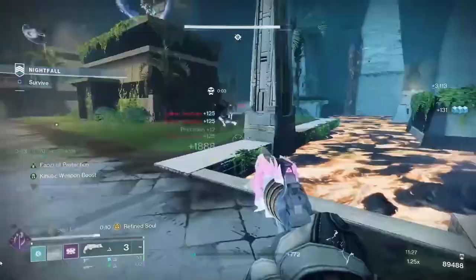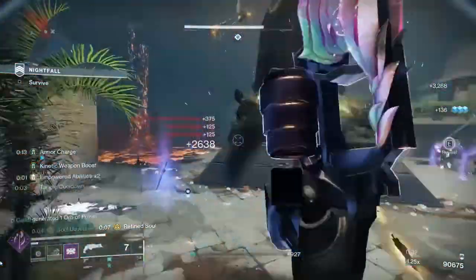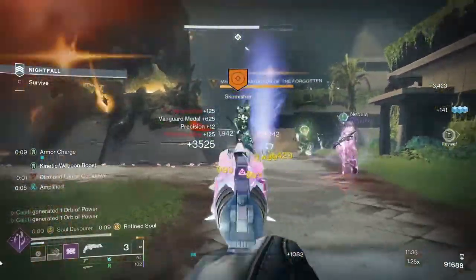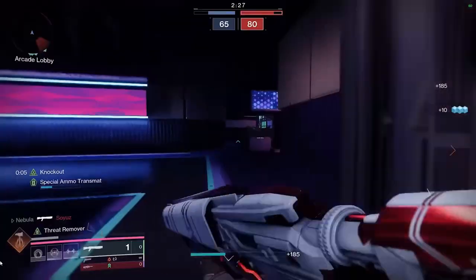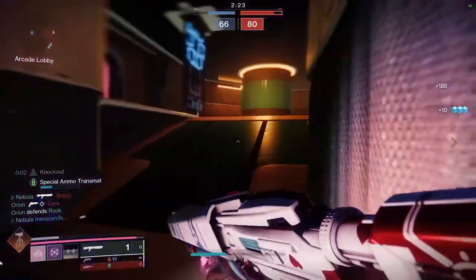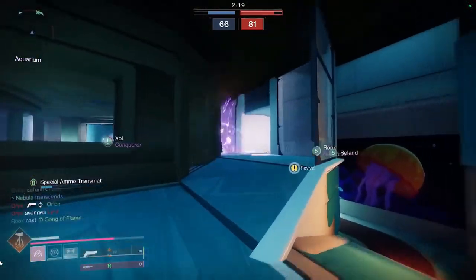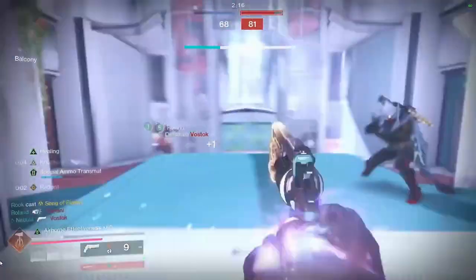That's crazy! And that's not all. When The Final Shape launches on June 4th, the campaigns for Shadowkeep and Beyond Light along with the Stasis subclass will remain available to all players at no additional cost. That's amazing. Bungie also offers some packs at your disposal: the Shadowkeep pack, the Beyond Light pack, and a new pack called the Destiny 2 Legacy Collection 2024. You can read more in the article.